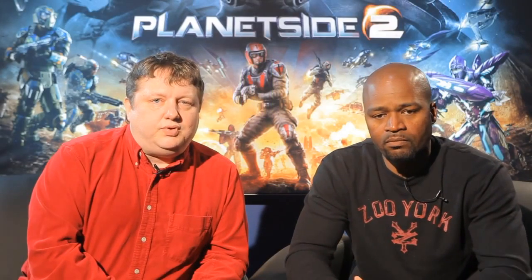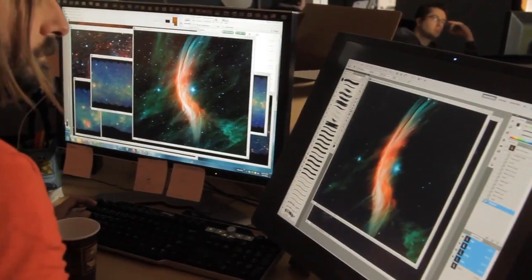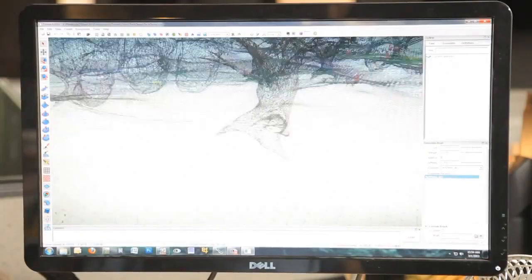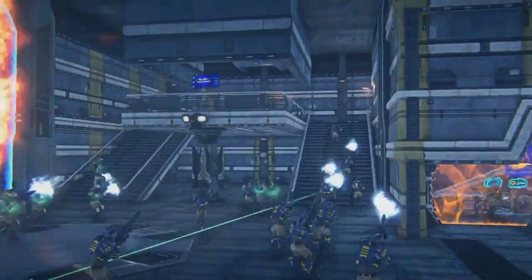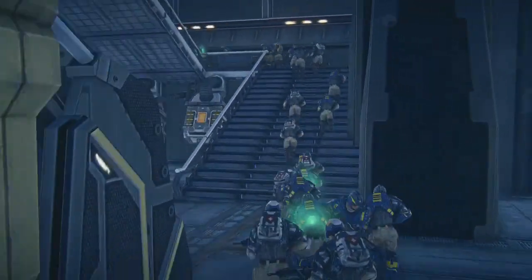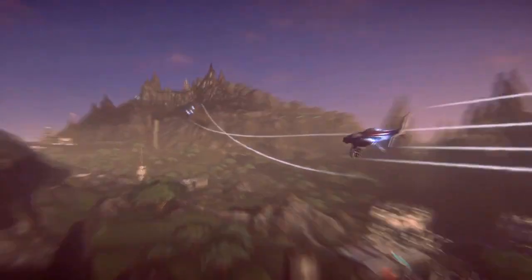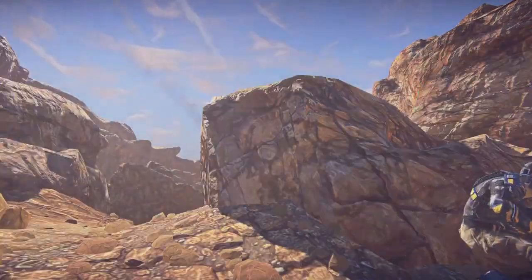Forgelight is the name that we've given to our core engine. It's our set of tools for the designers and artists, the client and the renderer, and the server behind the game. Planetside 2 had a single vision: big massive battles. To make Planetside 2 actually work, we really needed an engine capable of handling thousands of players on the server, capable of handling all the action at a fast pace, and capable of rendering modern, good-looking graphics.